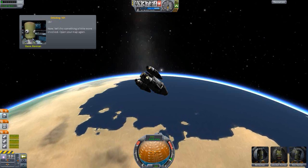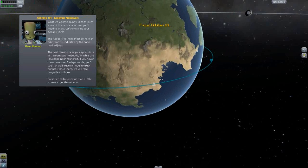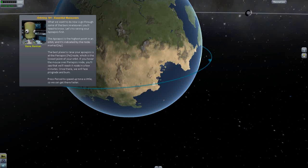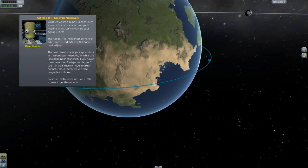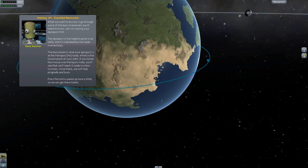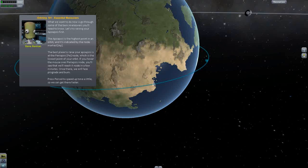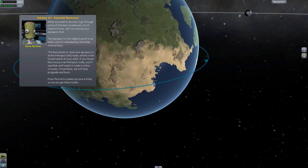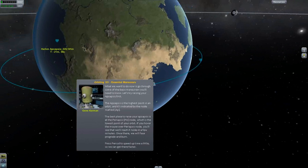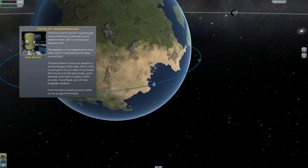Now let's try something more involved. Open the map again with M. What we're going to do is go through some of the most basic maneuvers. Let's try raising your apoapsis first. Apoapsis is the highest point in an orbit and is indicated by the node marker 'AP' - which I'm guessing is on the other side. Yeah, there it is.